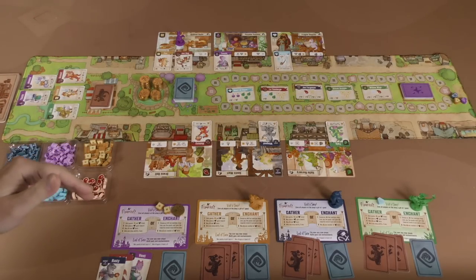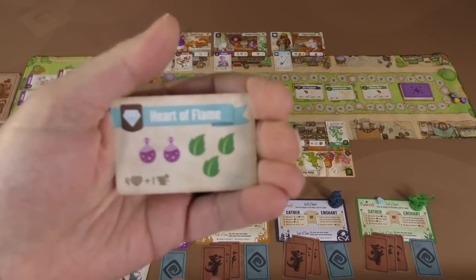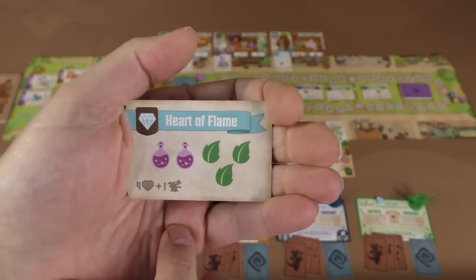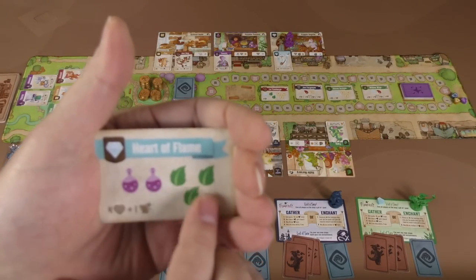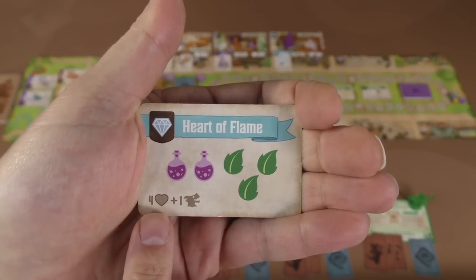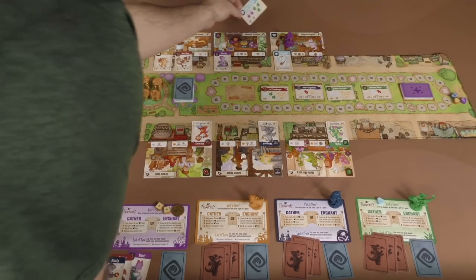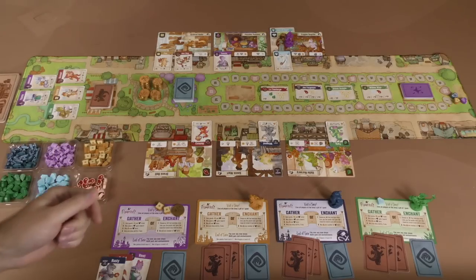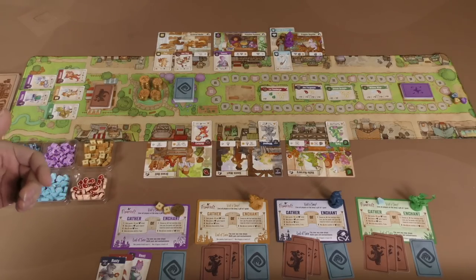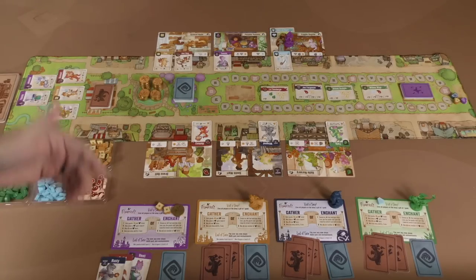To enchant, you have to go to an associated shop and spend the resources. If at a later time somebody had two potions and three leaves — remembering that coins can always be wild resources — you can go to a gem shop, pay the resources required, and then gain the associated rewards. In this case, you gain four reputation and an artisan dragon. Once you've done that, you place this card behind the shop, and now when you go there to gather, you're going to get more resources — in this case, three gems when you go there. The other thing that happens when you enchant is that you can fire up all the dragons at that shop, not just one, in any order you like.